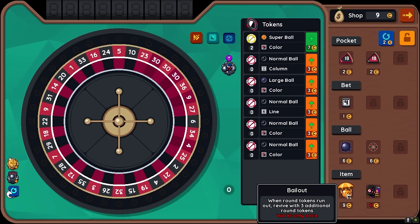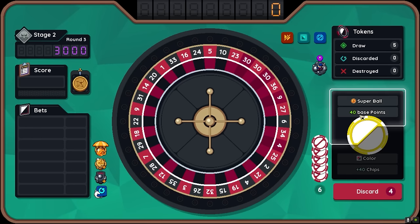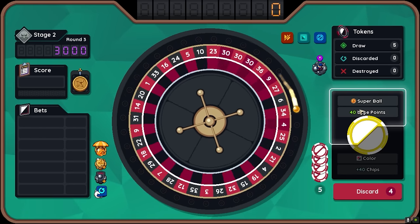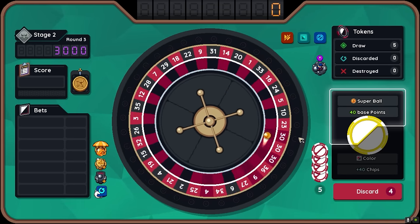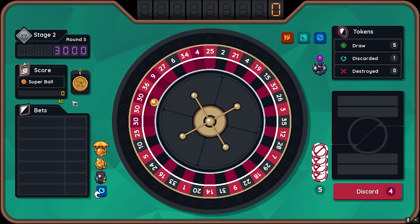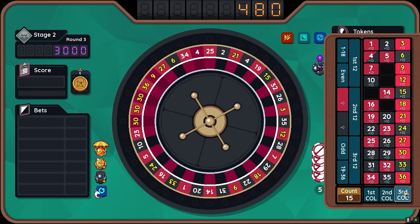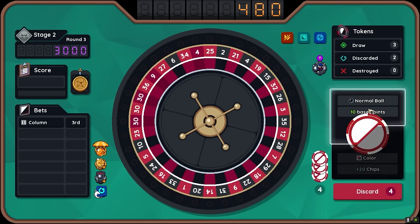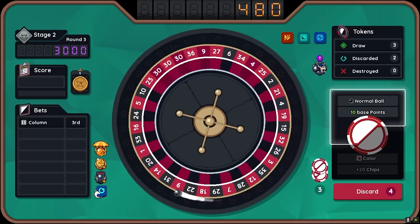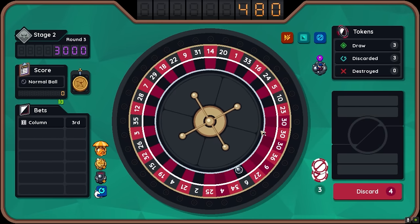I swear that quest is gonna get me killed. When your round tokens run out, revive with three additional round tokens — works once only. Yeah, I'm gonna take it. Super Ball — let's just go for it. Lucky number 30. How many points is that actually getting me? It isn't a lot. I feel like we do need some of those earlier. A column — sure, give me lucky number 30 the column.